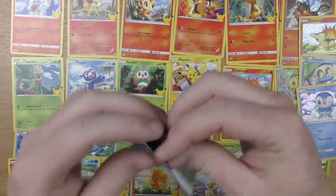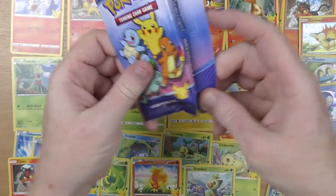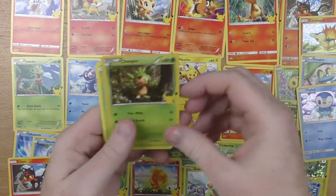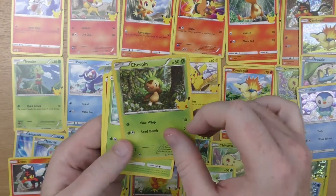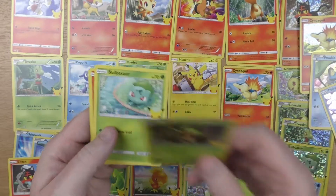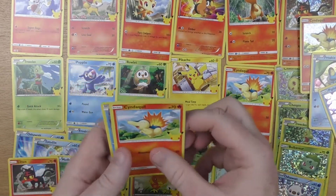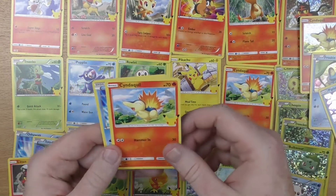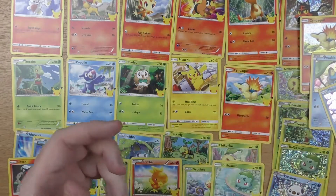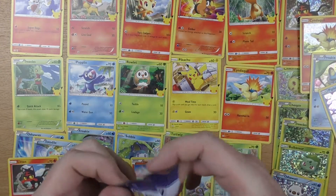So we are missing four from the standard set to complete it, which would be great. We've got Chespin — we've already got that one. Bulbasaur in a standard — that's good, so we've got three more to find. And Cyndaquil and Oshawott — we've got those. So just three more of the standards to finish them off.